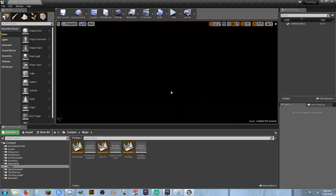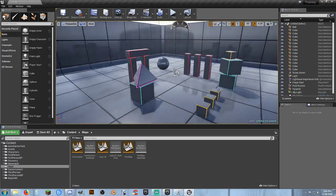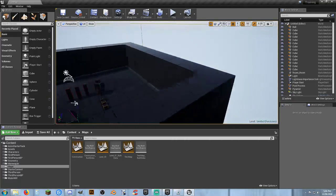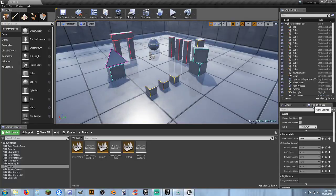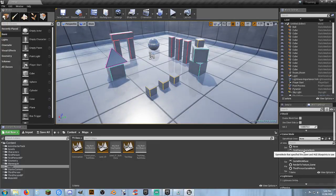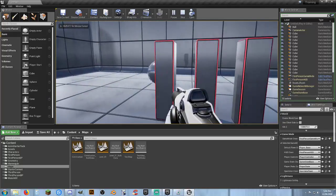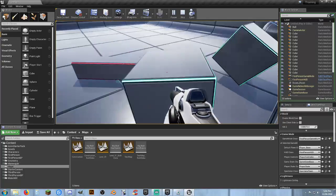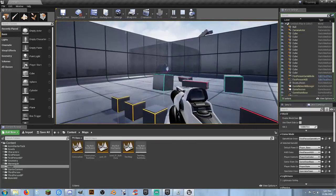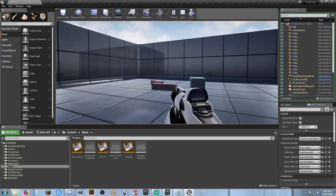Why do you need an empty level? If you want to create your own skybox, your own light source, everything from the ground up, this is your best option. The next one is VR Basic, which I use a lot for test maps. It gives you a nice little area to start with. Make sure you set it up for your game mode — in this case, first-person. You get a ball and some lightweight objects you can move and shoot.